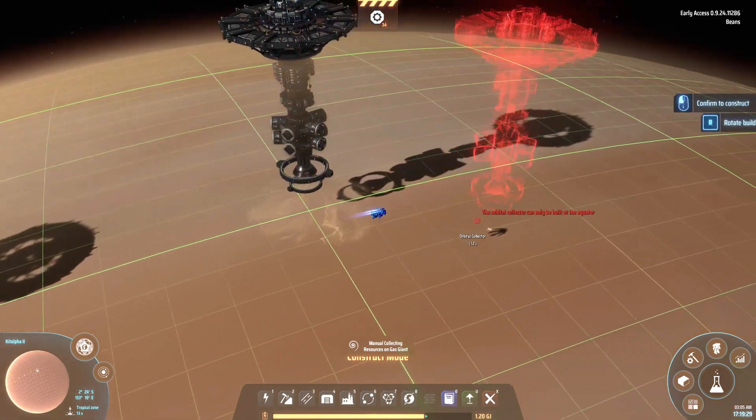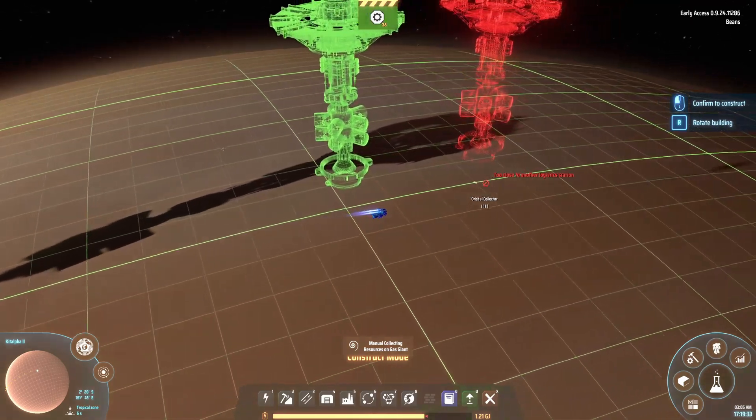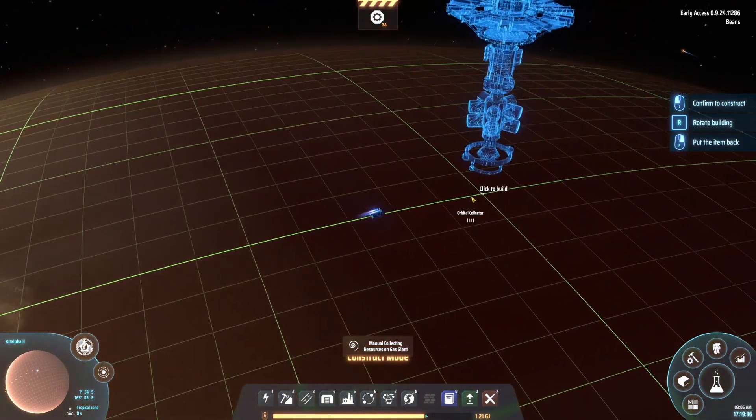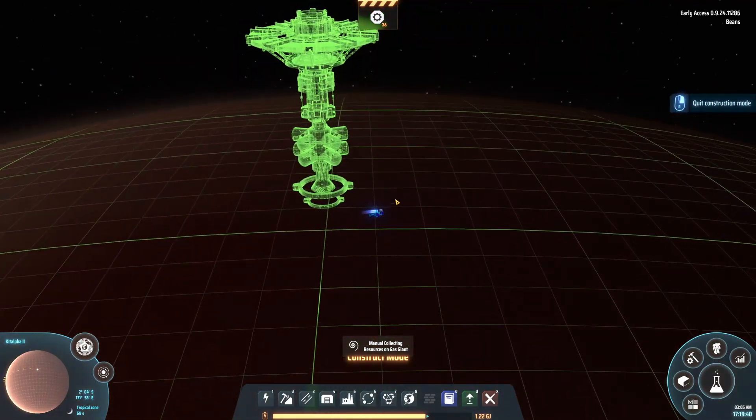Once you start producing lots of strange matter, you're going to need more sources of Hydrogen and Deuterium. Each gas giant can support 40 orbital collectors total, but this achievement only needs you to drop down 10.